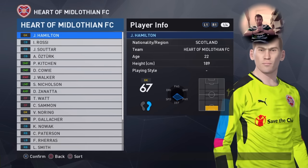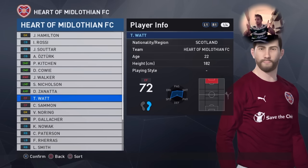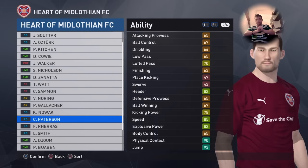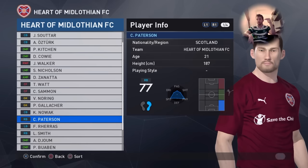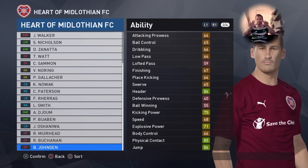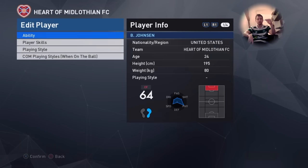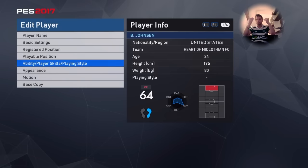First I will talk about Tony Watts - because he's an ex-Celtic player. Simon Patterson, because he's a very, very good right back with very good capacities - physical contact, jump. Johnson - this guy is very good at heading, 86 header rating. And I added in player skills: heading, because he's very good in the air.